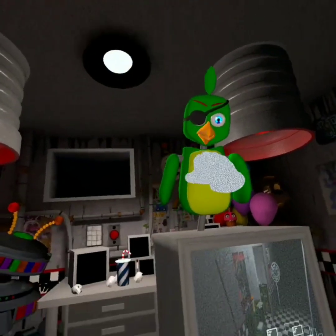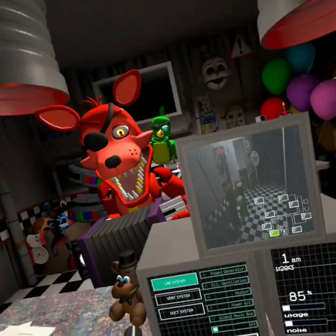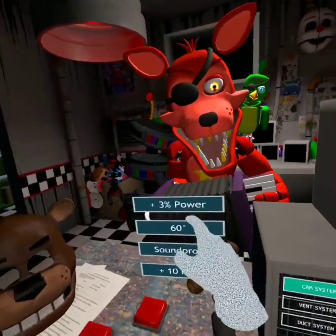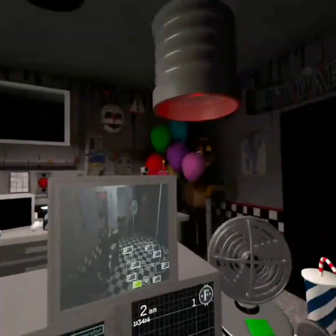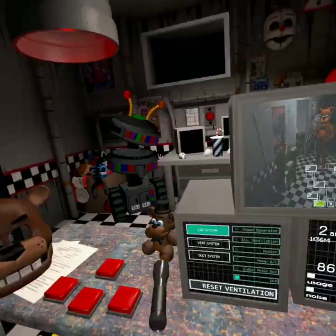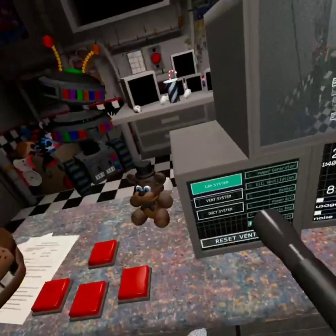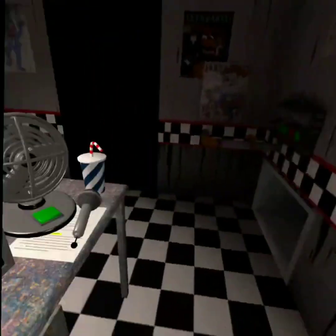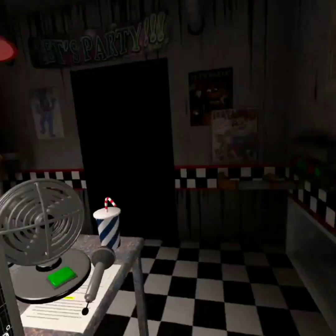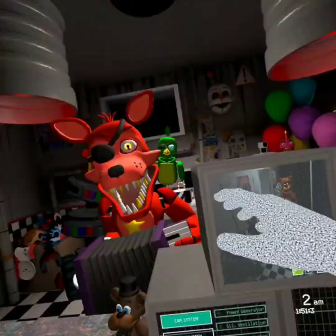Okay, JJ isn't that bad — but what does JJ do? Can JJ go away? Give me power. So now I have to close my vent for JJ when she — okay. Freddy's in the hallway. We know how to deal with Freddy, Freddy's easy. When is JJ gonna come? Actually, Freddy's not easy because he was like the first one I died to.